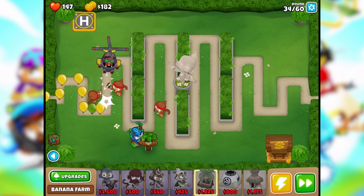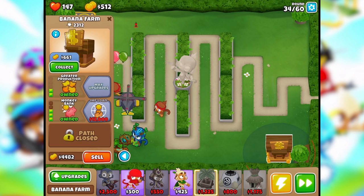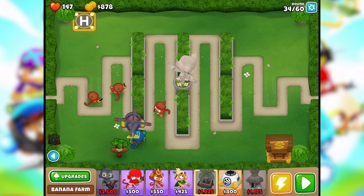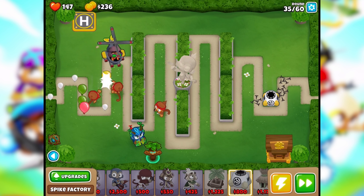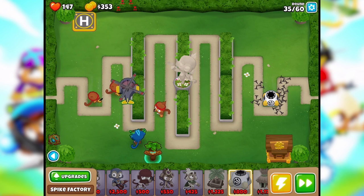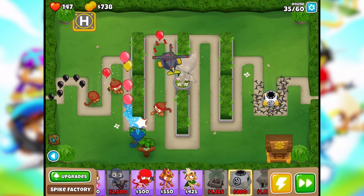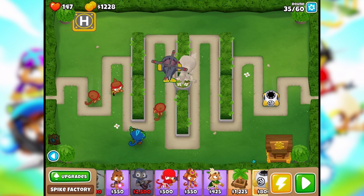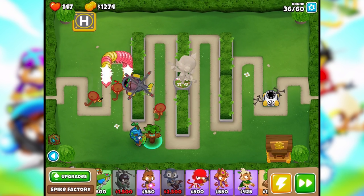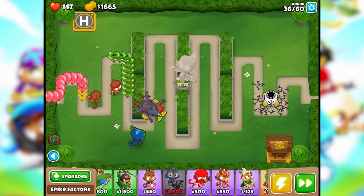We could go ahead and give these guys quicker shots. There we go - kind of handle the basics there. Now this bank is earning us some money. It's gonna take some time to get to 10,000 or whatever, but it's earning us some money. I'm also thinking the next monkey I want to focus on is one of these super monkeys at 2,500. Oh geez, oh boy - the helicopter's having some difficulties.